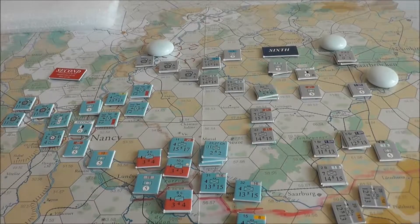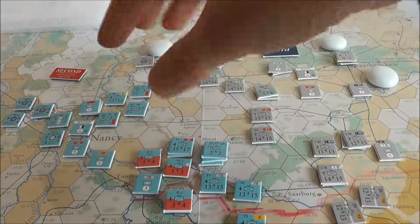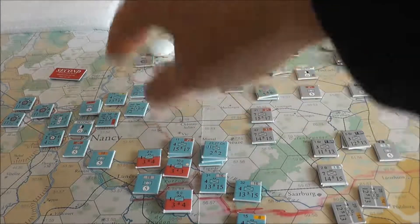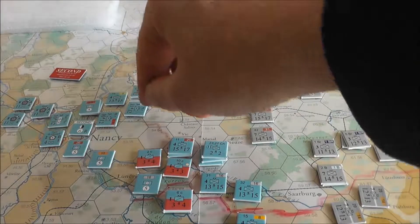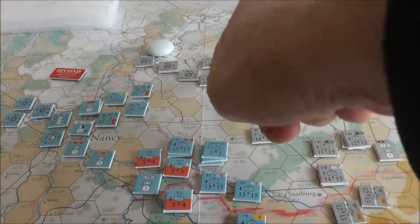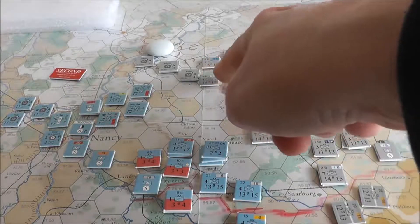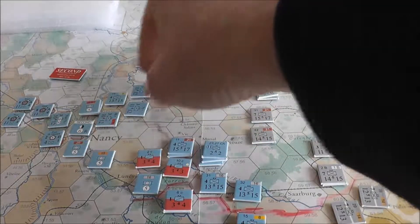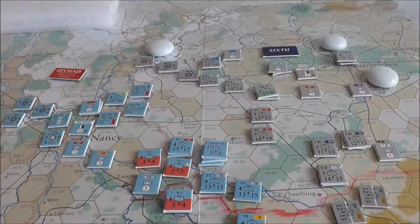What I've done is I've put them on the map but turned them 90 degrees to the side, so I know these units cannot act until they are activated. But if, for example, this German unit would move in here and attack these two, or one of them, this unit would automatically become activated.